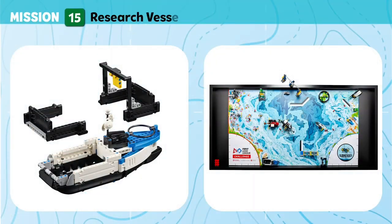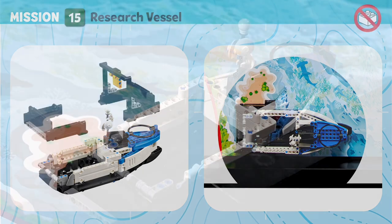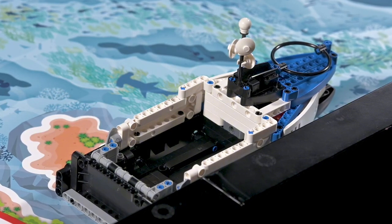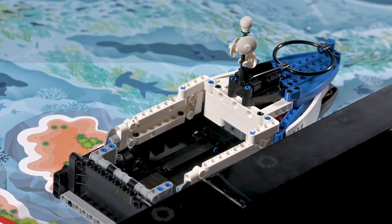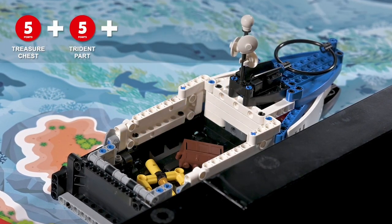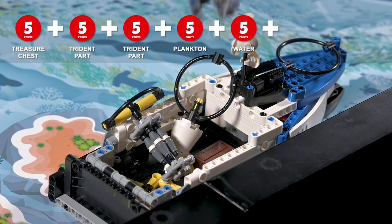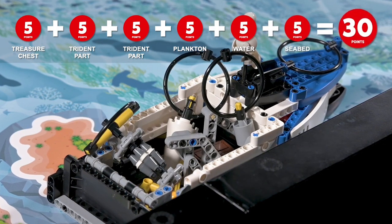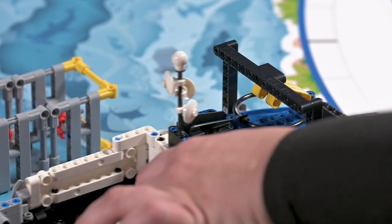Mission 15: Research Vessel. Deliver the samples and artifacts your team has collected to the research vessel and securely dock it at the port. Score if any of the following are at least partly in the research vessel's cargo area: treasure chest, trident parts, or each sample. Score if the port's latch is at least partly in the research vessel's loop.